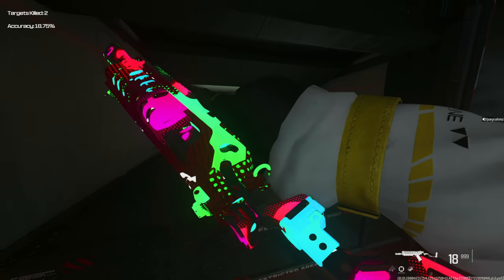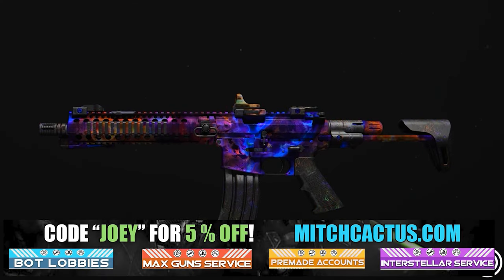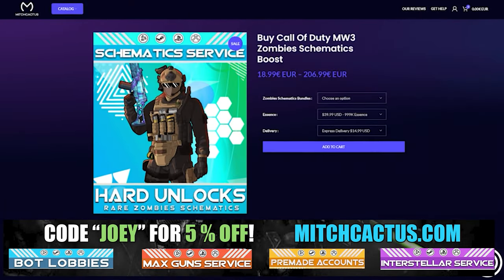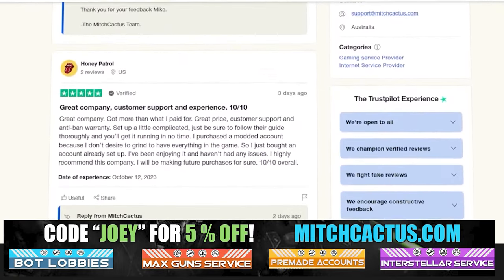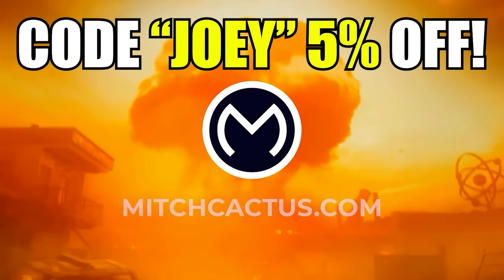Let's take a quick look at my sponsor for this video, Mitch Cactus, because he offers a range of services for Modern Warfare 3, including camos and more camos for both Modern Warfare 3 and Modern Warfare 2. He's also got pre-made accounts for Modern Warfare 3, zombie schematics boosts, and the nuke skin boost. Over 10,000 customer reviews you can check out yourself. Go ahead and use code JOEY for 5% off — links in the description. And now let's get back to the video.